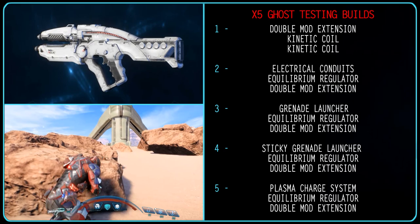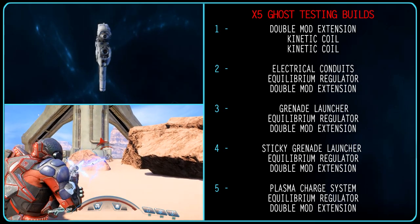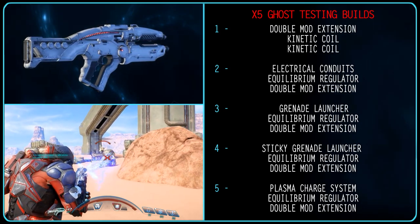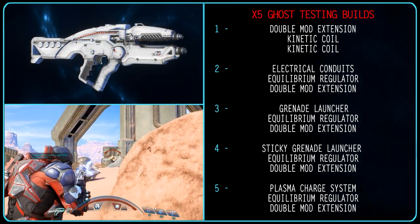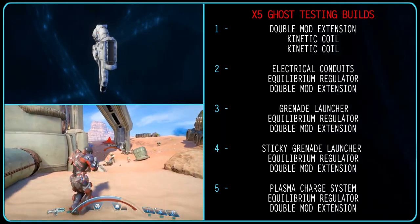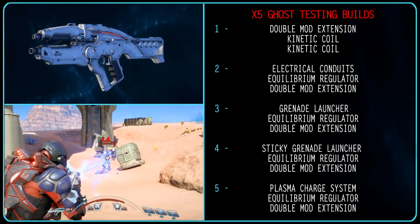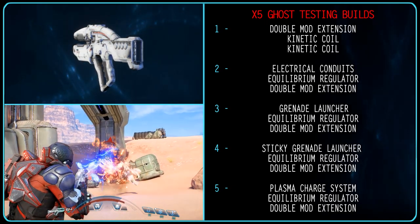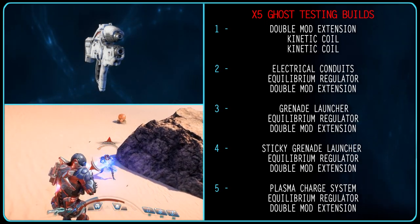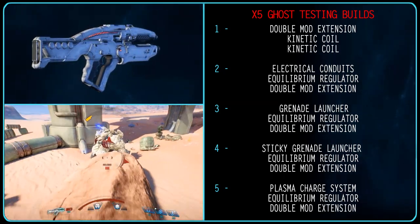For testing, I'll be using a rank 6 version of the weapon. The first thing I notice is that while this is a rare blueprint costing research points to match, it only has 2 augment slots by default, or 3 for me with the cryopod perk. This is an oversight I hope Bioware will hotfix immediately, as this decreases the weapon's damage output by a minimum of 3%. With no obvious fix, we'll try as is first with a double mod extension and 2 kinetic coils. The mods used are Barrel, Receiver, Magazine and Stock. All tests are performed on normal.